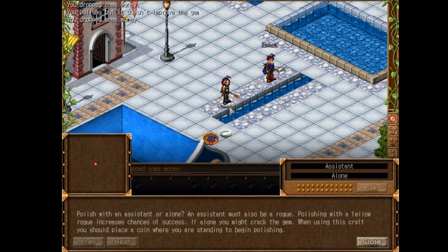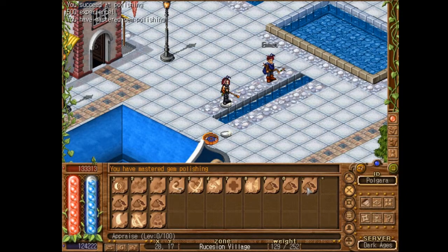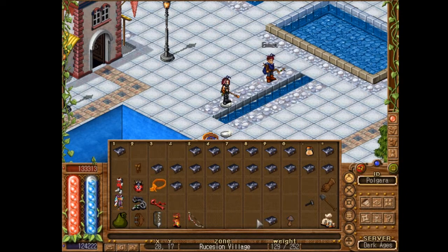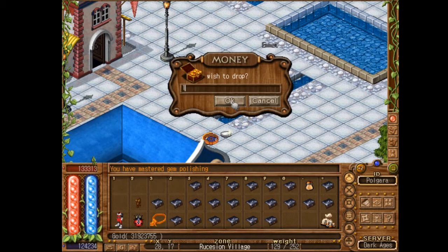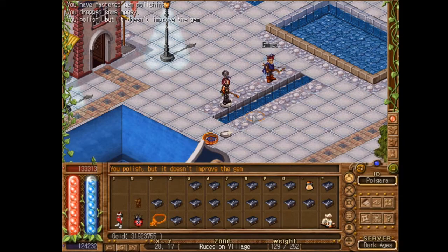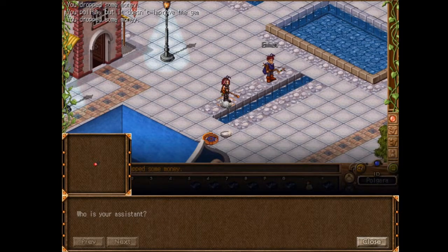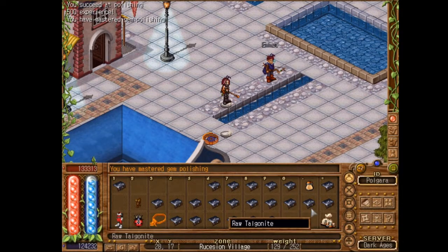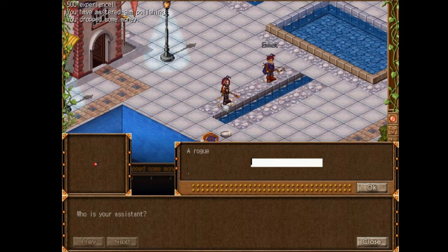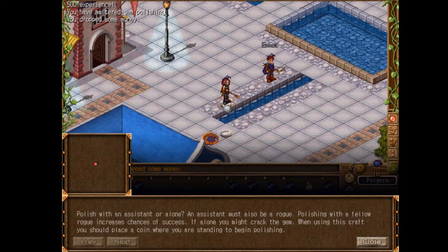That didn't work that time — that does sometimes happen. It should be flawed by now... finished! I'm doing it pretty quick. Drop my money again. Watch my inventory — there we go, it jumped to the first slot. Usually I'll just carry on until my labour's gone. That finished pretty quickly — bonus!